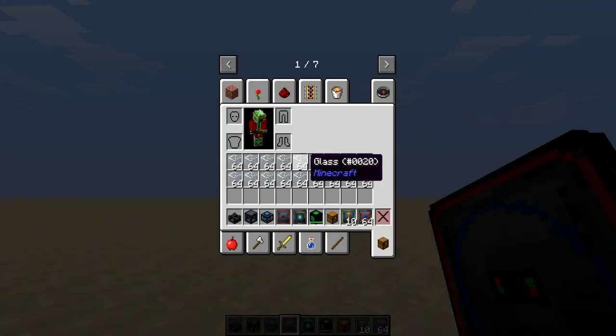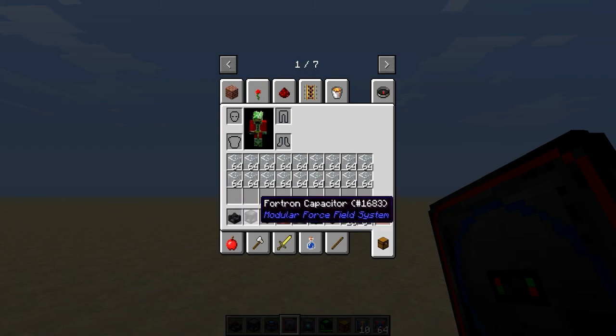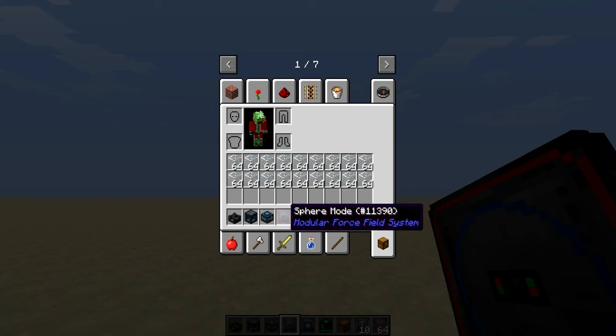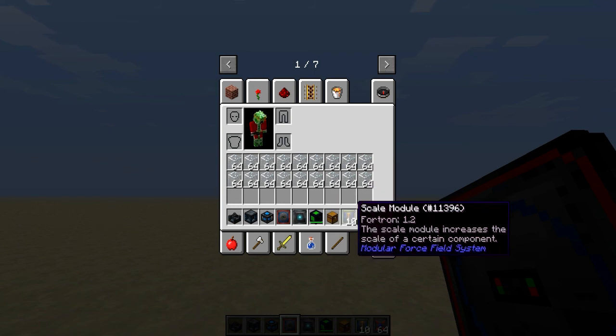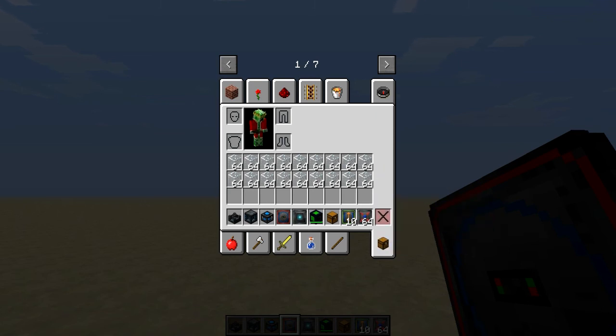For this setup you will need a Coercion Driver, a Fortran Capacitor, a Force Field Projector, a Sphere Mode Module, a Field Stabilizer Module, any sort of energy storage, a chest, any amount of scale modules you want — the more you have, the bigger the sphere will be. Speed modules are recommended but not necessary, and any sort of building material you would like. In this case I will use glass to create a glass dome.